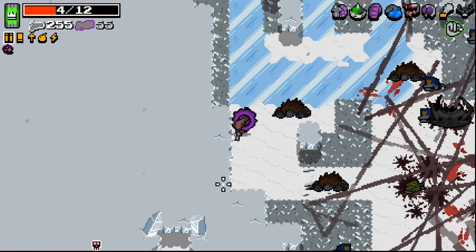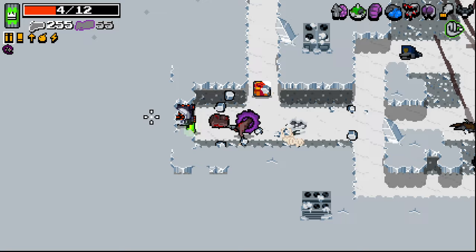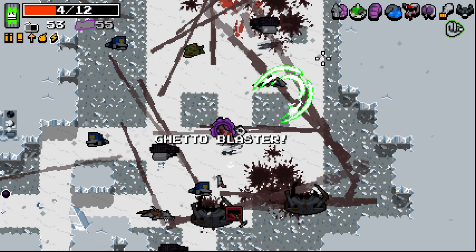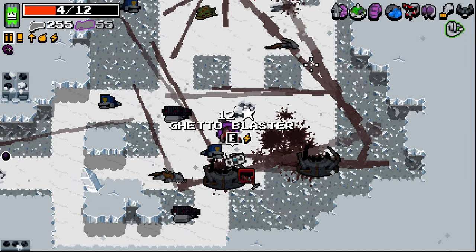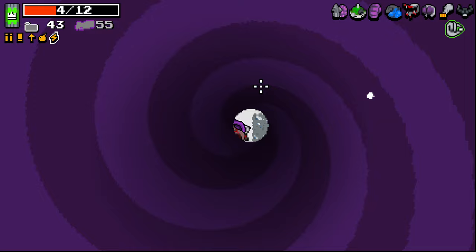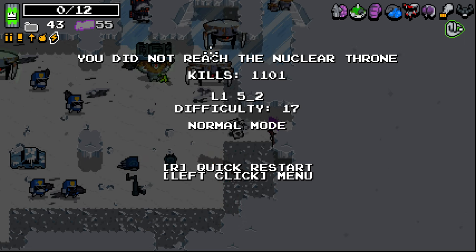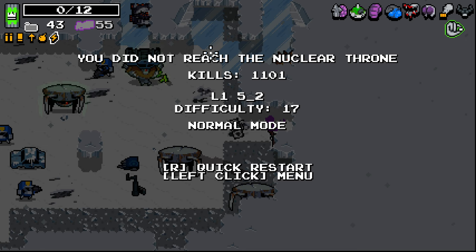Where's my throne portals? I'm not finding any of those at the minute — it's annoying, I kind of need one. What weapons we got going on here? The Ghetto Blaster — seems interesting. I'll take the Ghetto Blaster, why not? We're not really using weapons at the minute. I knew that was going to happen eventually, because I didn't have healing. But there you go — that was a lot of fun.